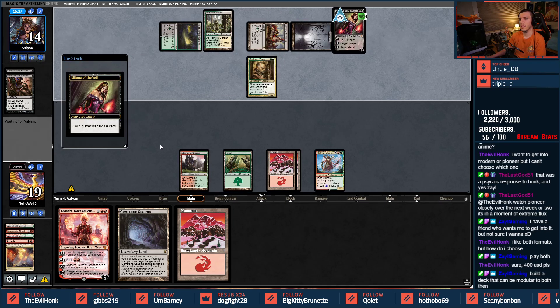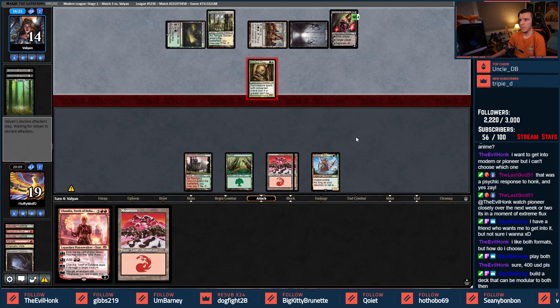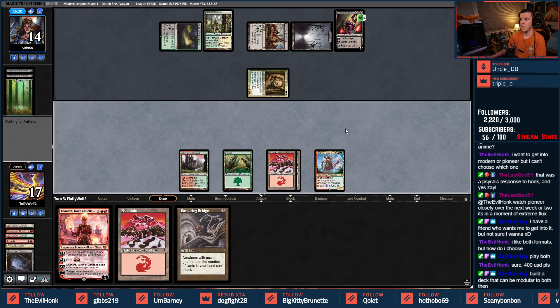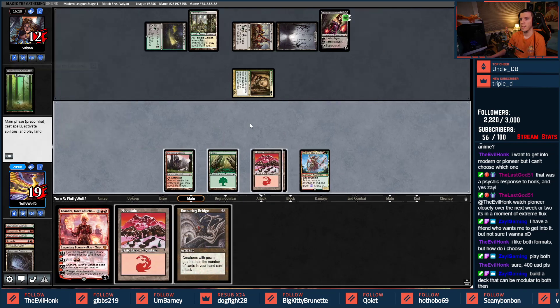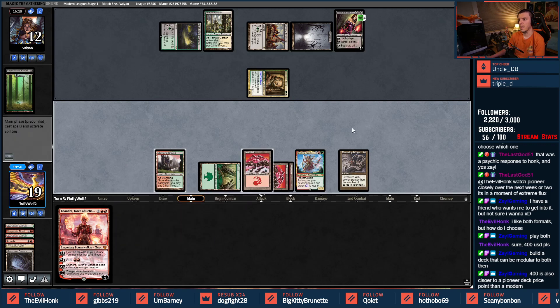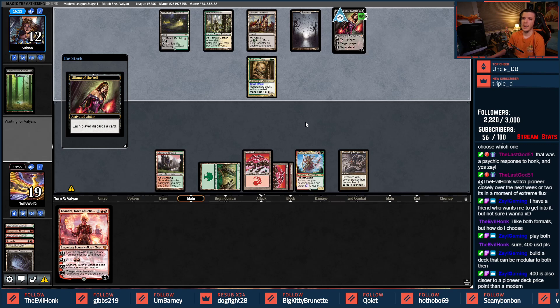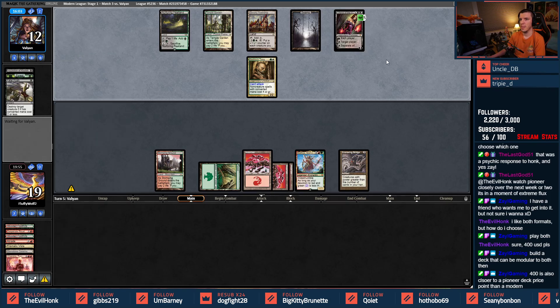Liliana — we'll just get rid of that Gemstone Caverns here and hit for two. There's a Bridge — play our Bridge. I'll play land; they'll get the Chandra out of hand. We're back to shenanigans with the Liliana — this time I have Spyglass in the deck. They have plenty of things to remove the Spyglass; it was a fatal push.